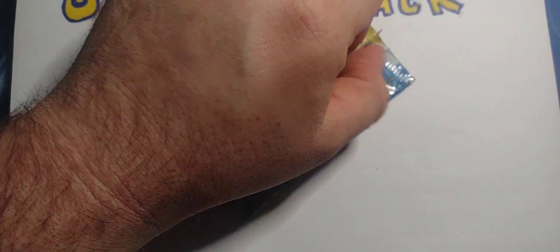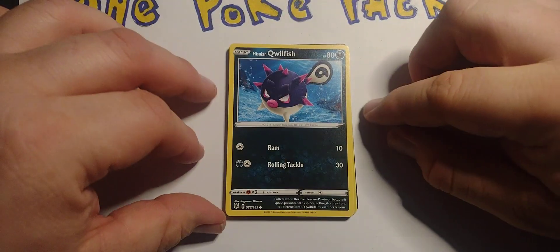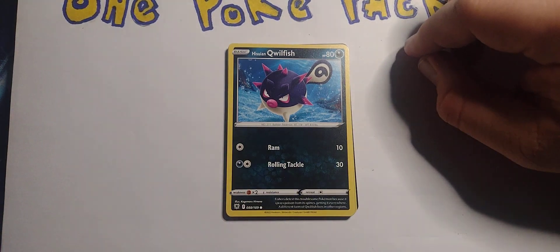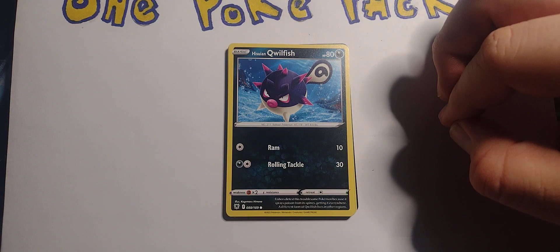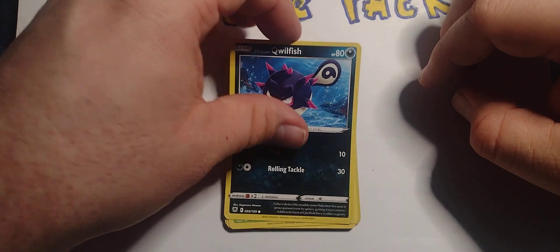Alright, we got a Hisuian Qwilfish — the basic dark type with 80 hit points. Ram for 10, Rolling Tackle for 30. Weakness to fighting, retreats for zero. One dark energy for Ram and one energy of any color for Rolling Tackle.